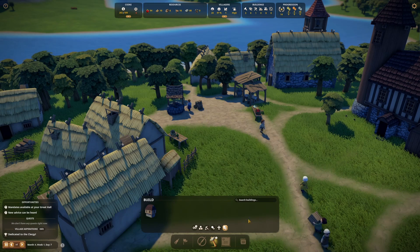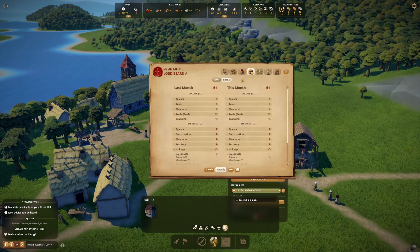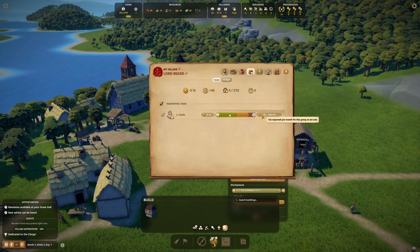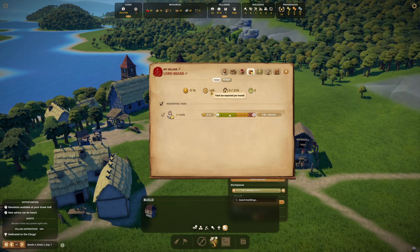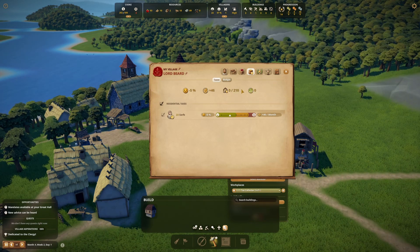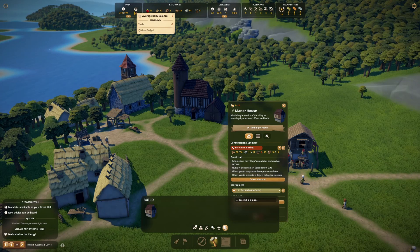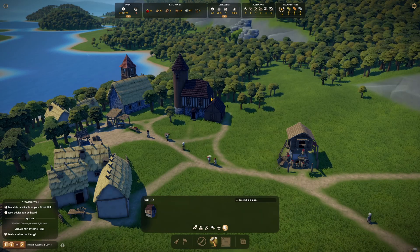Let's go to our economy and look at taxes. We're taxing at five percent, so we're going to make 46 a month. That's going to impact happiness by minus five percent, but it'll earn us a little bit. We've got 23 serfs and we could really gun for them hard if we wanted to, but for now we'll get some money in and get that cooking.